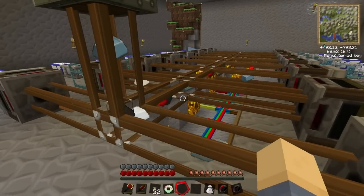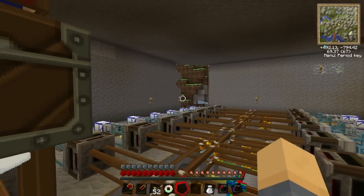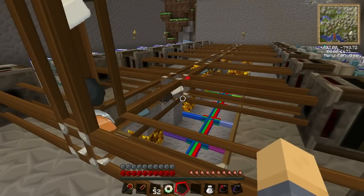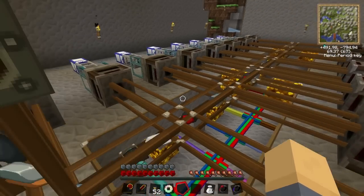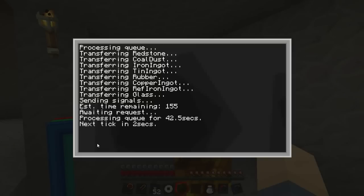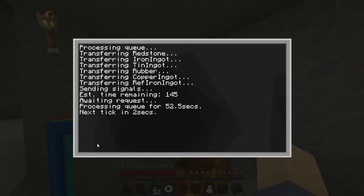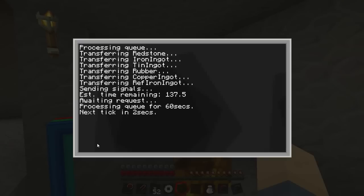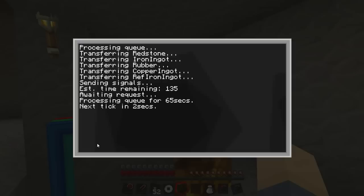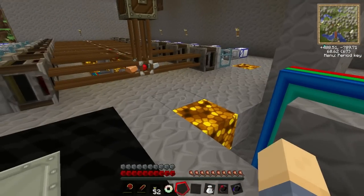Going back downstairs we can see it's busy sending off all our stuff. Also really like the new Optifine - it makes the glass look solid so you don't get all those little squares. There is a two-second delay on this machine - every tick sends out one item, and it waits for signals during that time. If someone places another order from another location I wanted to grab that order and add it onto the existing order, but I'm still figuring out how to do that efficiently.